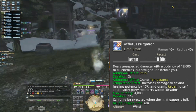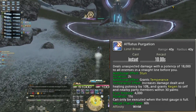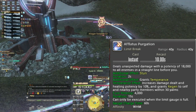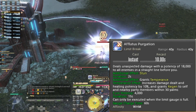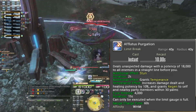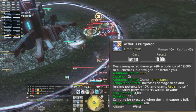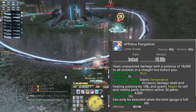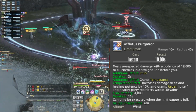Afflatus Purgation — have you ever wanted to feel like Goku? Well this LB lets you feel like Goku. Every 60 seconds you get to cast this. It deals 18k damage to all in a straight line ahead of you and stuns them for two seconds. It also increases damage dealt and healing potency by 10% and grants a regen to self and all nearby party members within 30 yalms — the cure potency is 4k, the duration 15 seconds. This is a massive boon to your kit. You want to be popping this into crowds constantly.